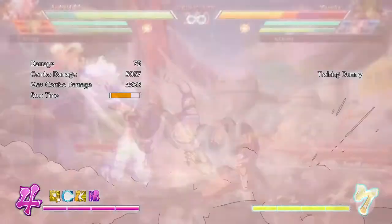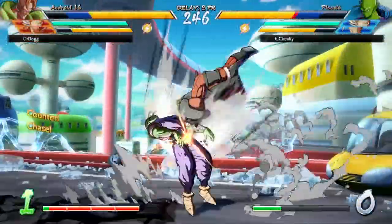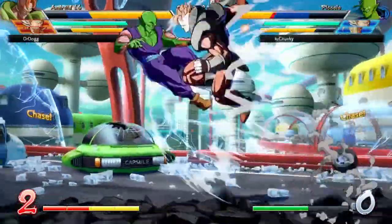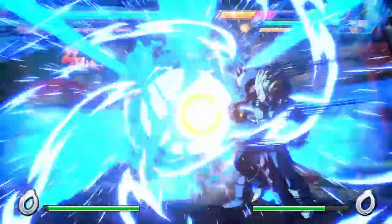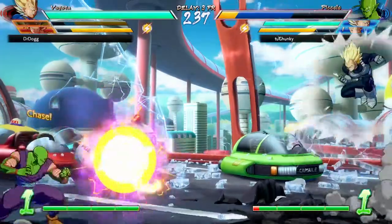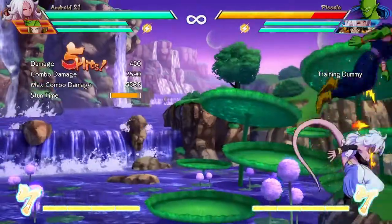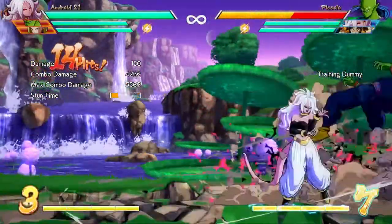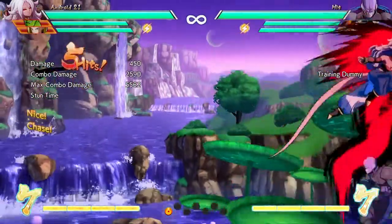Something important to note: her aerial heavy attack will not slam opponents to the ground, placing them in a sliding animation like most other characters. With other characters, you can end certain aerial combos with heavy attack, then follow with a super move while they're sliding on the ground. Android 21's aerial heavy attack is basically a normal attack that you can cancel into a special or super move. If you want to slam them to the ground to follow with a ground super move, use the light Order of Stab instead. This opens up a few new combo opportunities, especially in the corner.